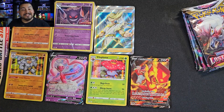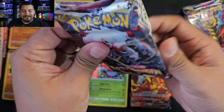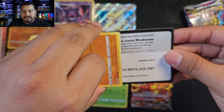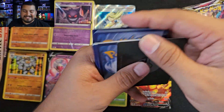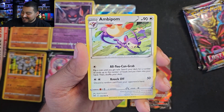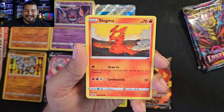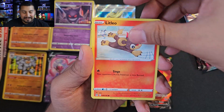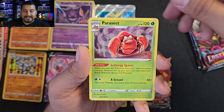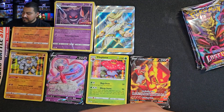That is a nice double-hit pack right there. We got a holo, we got a Centiskorch V trainer gallery, and we got a Volo full art trainer gallery. Now it's just the loose random packs they put in the box. Nothing in here possibly, maybe another trainer gallery. Cascoon — I wonder how that would look if it flew around behind and came back. Slugma, Tynamo, Litleo, Parasect is our rare. Trainer gallery? No, but a Pyro reverse. We got that last time too.